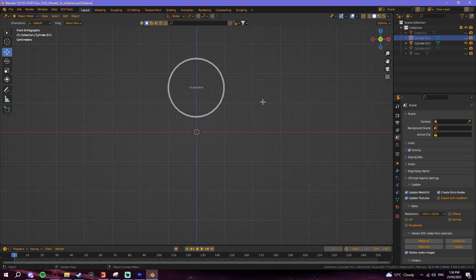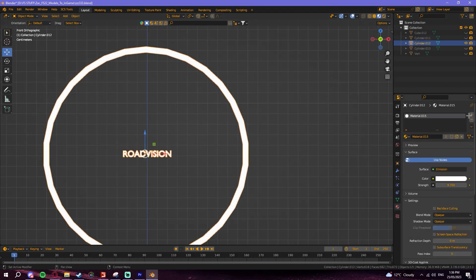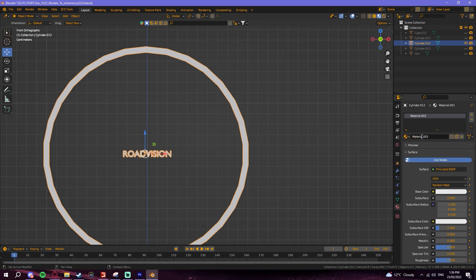So I'm going to be left with the two lights. These already have materials on them, so I'm going to have an LED light, and I'm going to put it in right now.